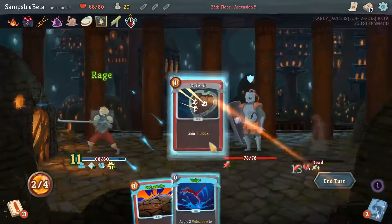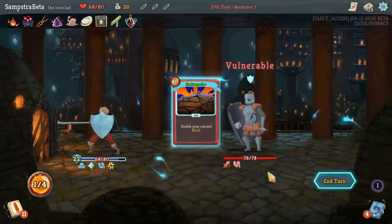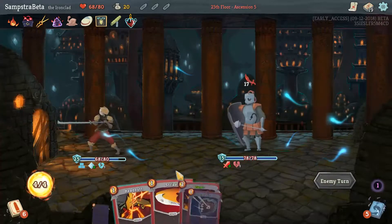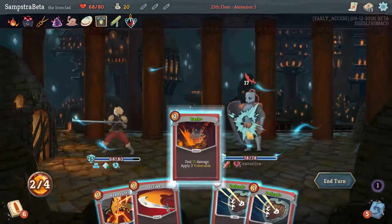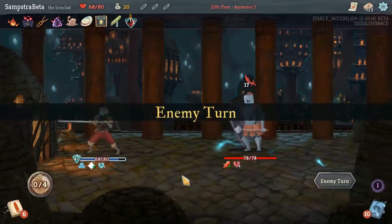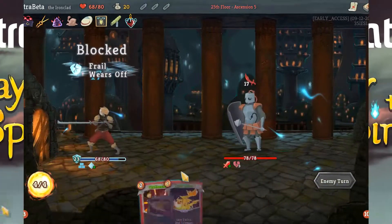Juggernaut can be a great way to deal damage to the enemy if you don't have Body Slam, since you're focused on defense. It lets you hurt the enemy while building up your block. However, if you have Body Slam, Juggernaut is not really necessary.